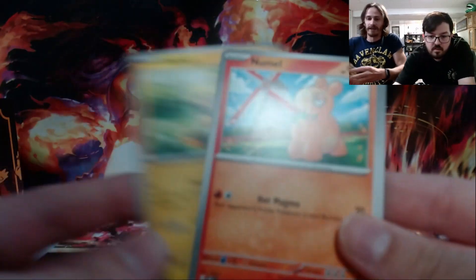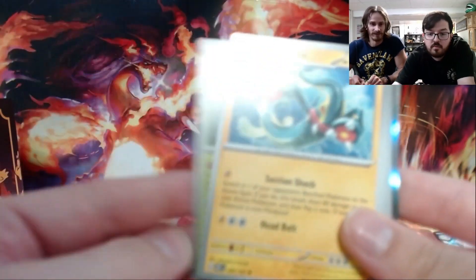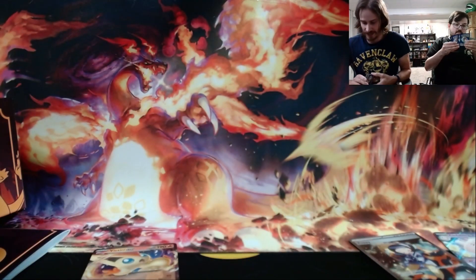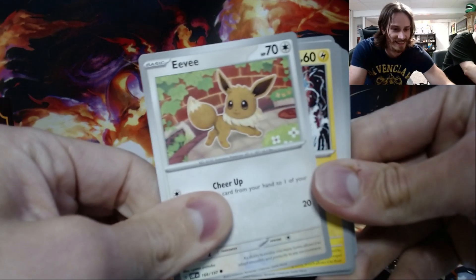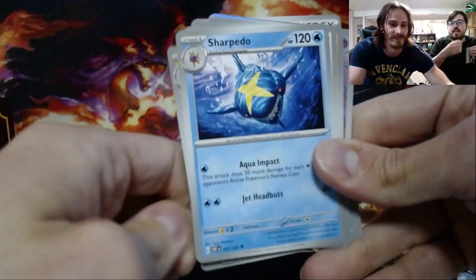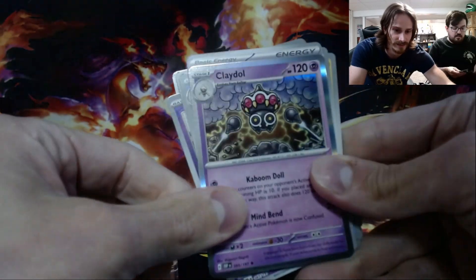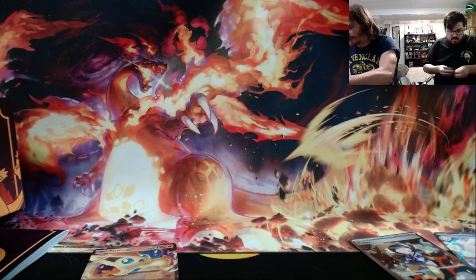I'm still not used to saying 'special illustration' instead of 'alternate art' — we're three sets in and I'm just now actually saying it. The Town Store — go shopping — and I got a Geeta as well. She's got some crazy hair. She was one of my favorites in the game. That's a weird-looking Eevee. Wait till you see how goofy the Umbreon is — the Umbreon has, like, the perfectly round head. That was the one from the promo, but it's also in the set. Same card, just has a GameStop stamp on it.